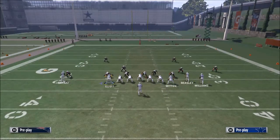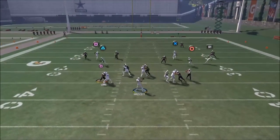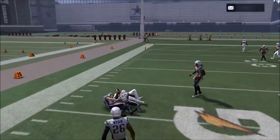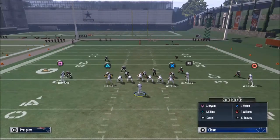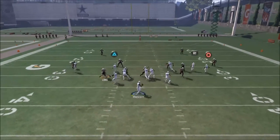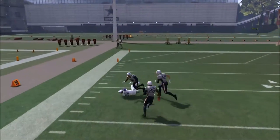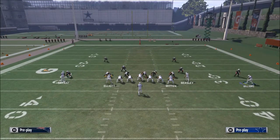The first read on this is pretty simple — we're just going to look right to Zeke. If he's open, we hit him: just a quick route to get the ball in his hands really fast. The beauty of this play is that if they run hard flats to take away Ezekiel Elliott, all of a sudden you've got your C-route open, and it's going to your number one target, Dez Bryant.